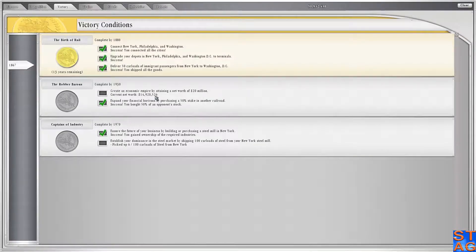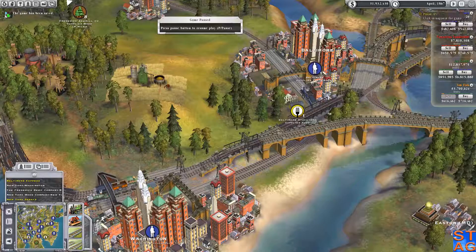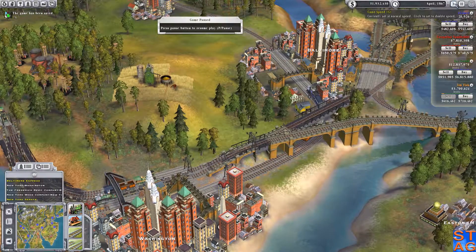Let's go to the victory screen. We have to have an economic empire and attain a net worth of $20 million. We should do that this episode. And also move a hundred carloads of steel from New York — that'll happen in this video too. I'll also buy everybody out.